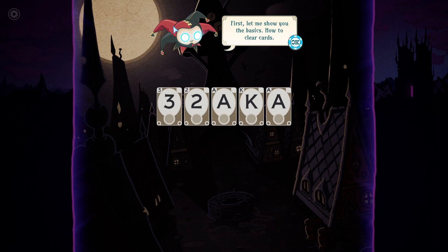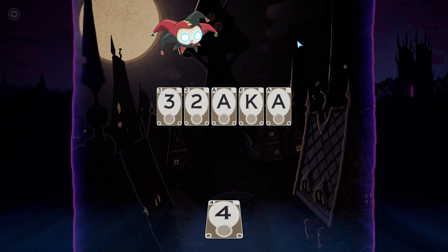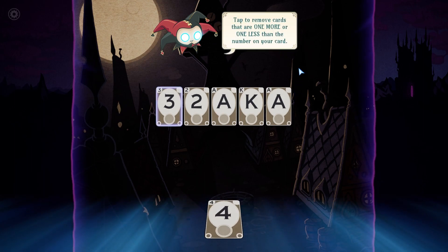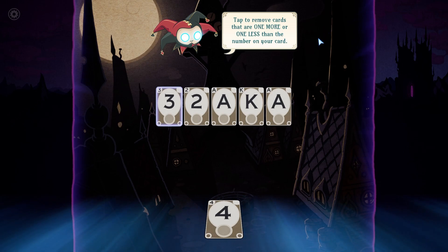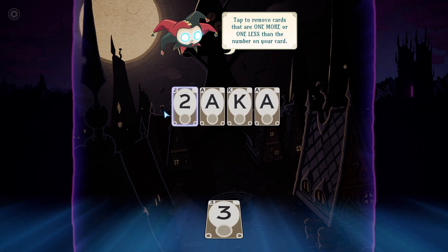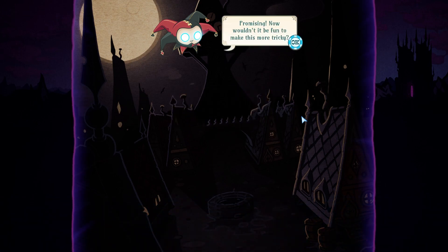Let me show you the basics of how to clear cards. To remove them, follow number sequences starting with your own card — so like solitaire. You can tap cards that are one more or one less than your current card, so you can walk up or down: three, two, ace, king, ace. You can bicycle around as well, which is good.